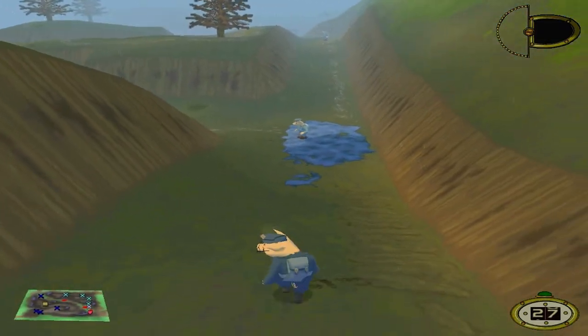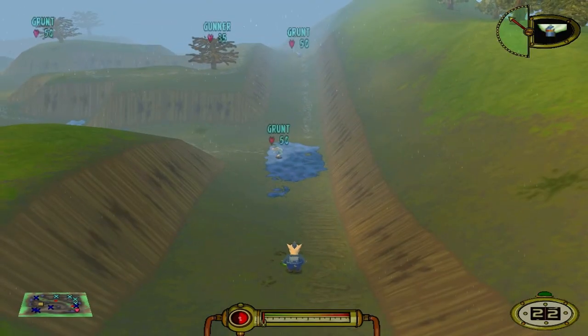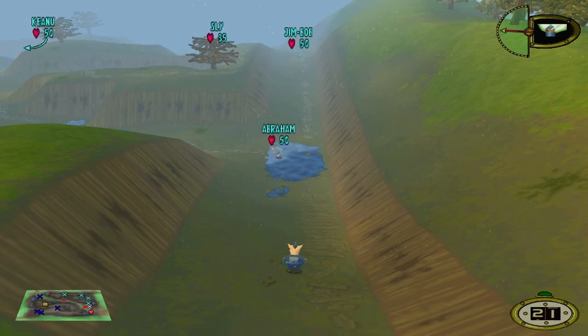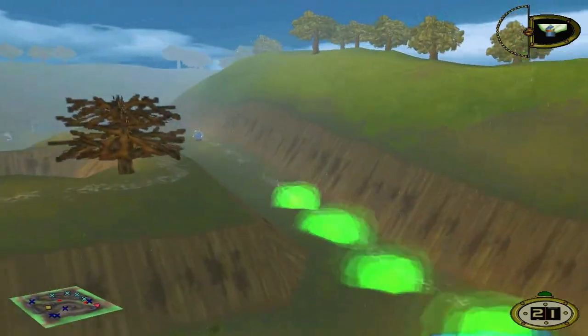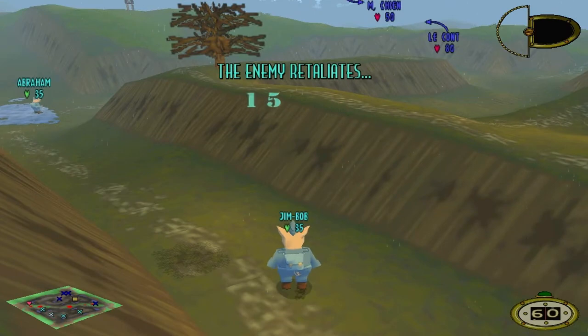Within Hogs of War, you've always got to think one step ahead of the enemy — what are you going to do next, and how are you going to make it so that you have the advantage over them? The Poisonous Gas deals 15 damage, but with every turn that the enemy has, they lose 10 health. So with that 15 damage, they are really losing 25 first-hand.